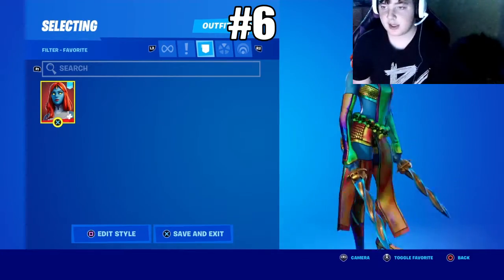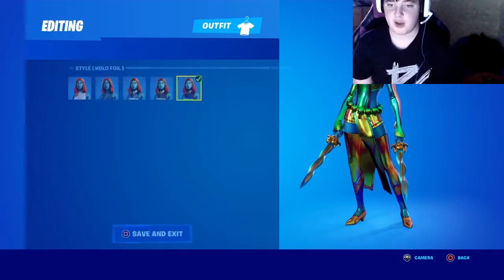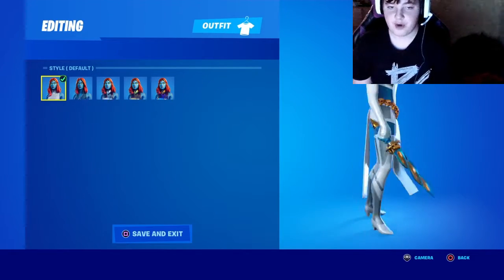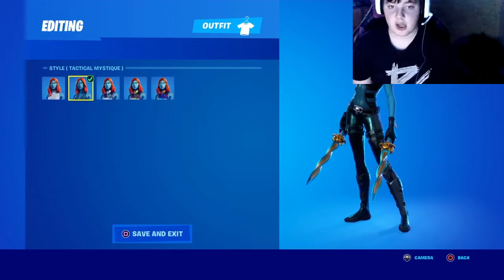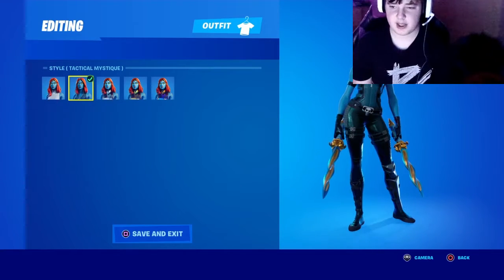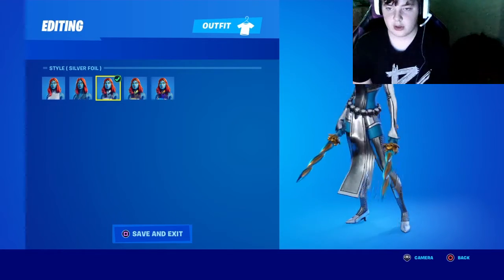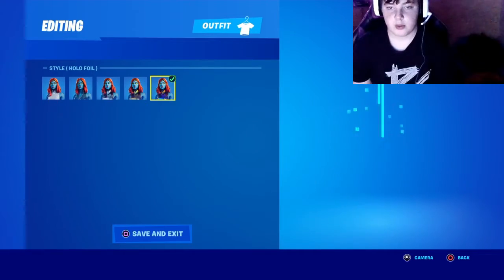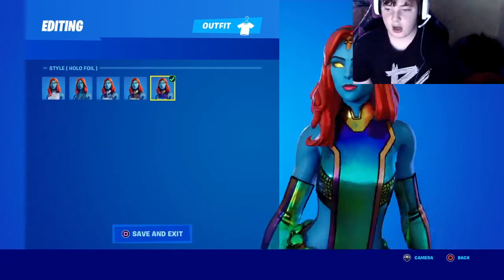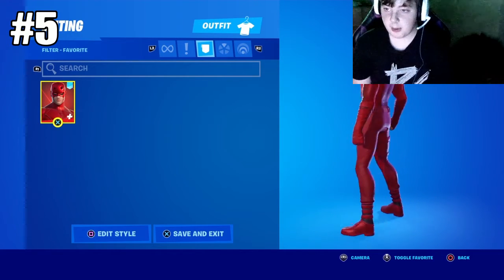Next we got Mystique. I love her — her built-in emote lets you transform into any skin. We have the default, the tactical Mystique style, silver foil, gold foil, and hollow foil. We have all the foils for her as well.